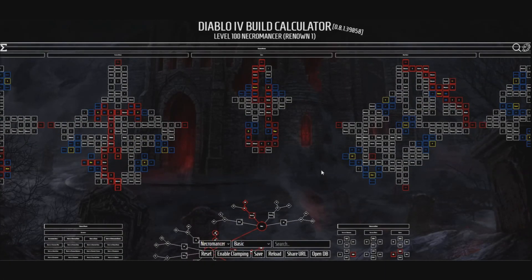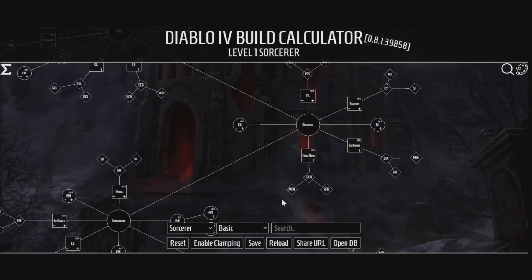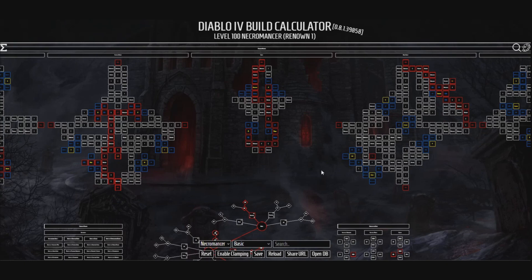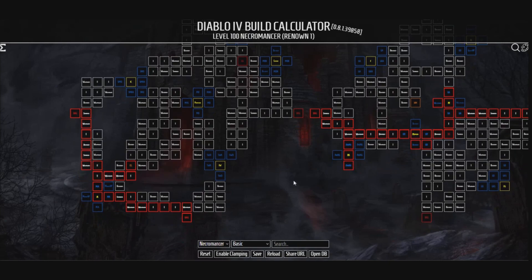Here's the thing — everybody's going to start off on the same Paragon Node in the middle. Then from there, you can branch out. Of course, there are different Sorcerer builds, different Druid builds, and you can play around with this at the website. But we're all going to start at the same node once we hit level 50. For right now, we're going to go over all of the different legendary nodes that you can get on each one of these different Paragon Boards.